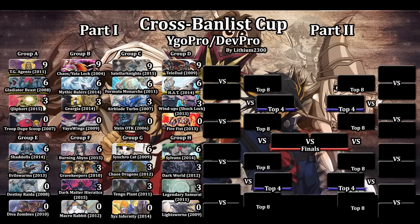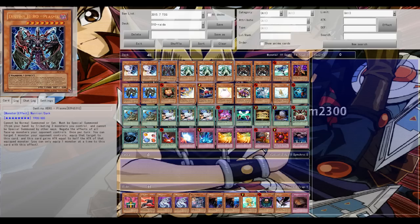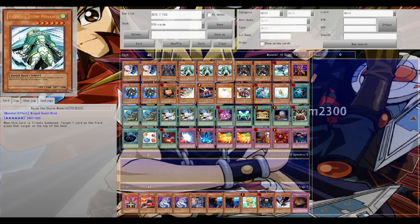The next match here: we have Perfect Circle — Light and Darkness Dragon Perfect Circle — paired up against Diva Zombies, deep sea Diva Zombies. Let's take a look at both decklists.